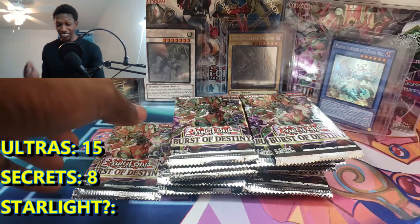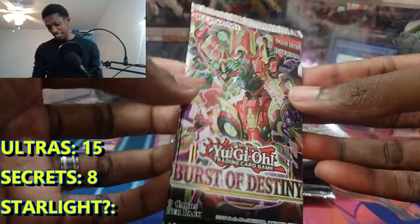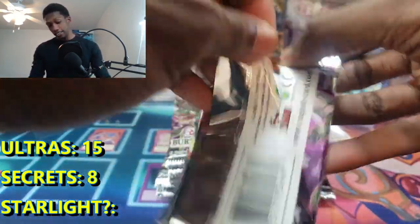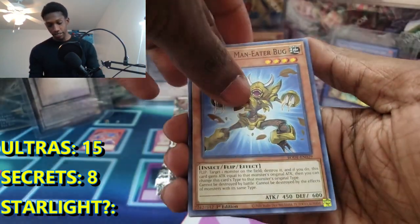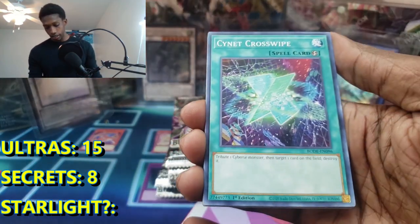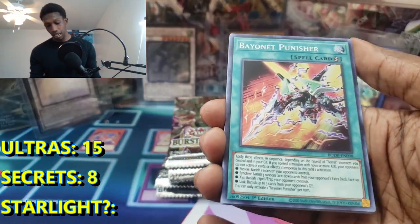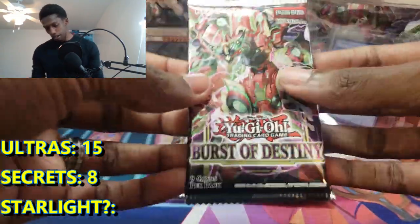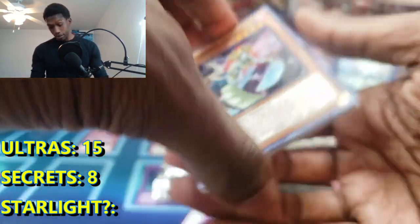Ultra Rare! This last opening is still crazy. Even if we don't pull a Starlight, it's still absolutely crazy. We got two Secrets and two Ultras, another DPE. I'm trying to make our money back overall but we're still a few hundred off. Still, it's absolutely fun. We got a Clerk, Crosswipe, Starfall, and a Bayonet Punisher. We've just been pulling fire so far. We got a pretty good Ultra and a pretty good Secret.